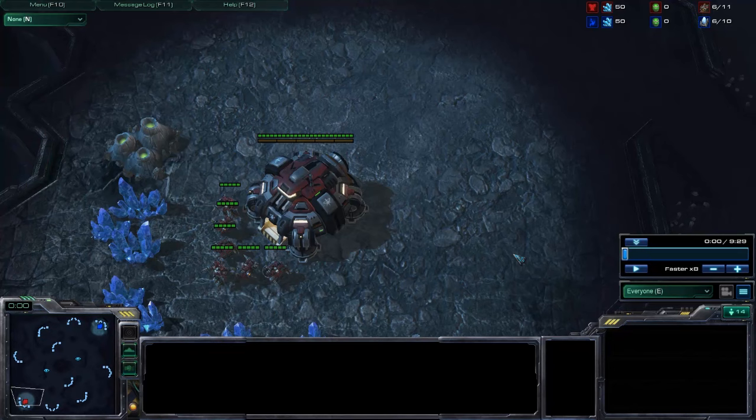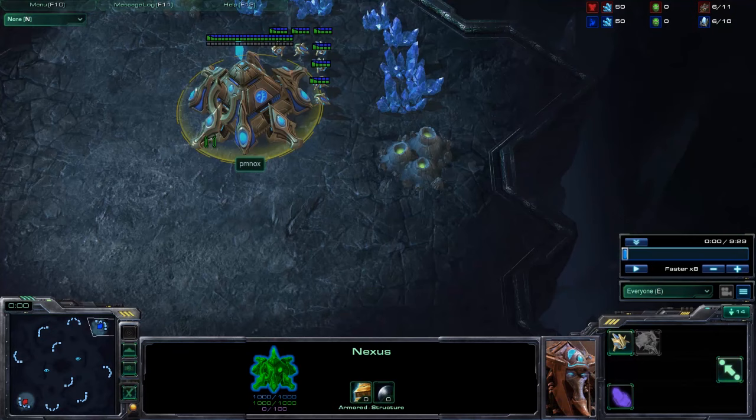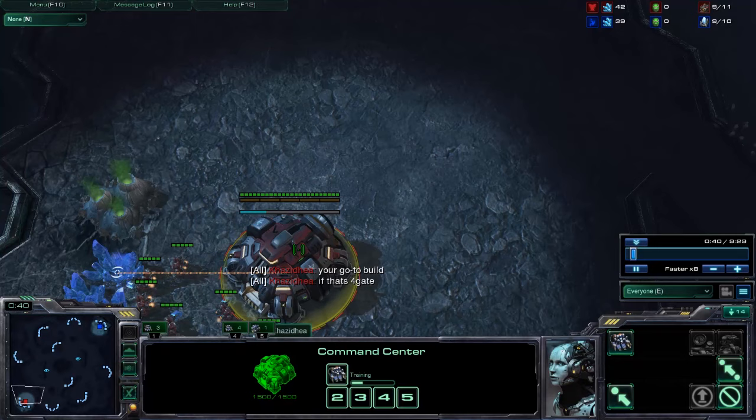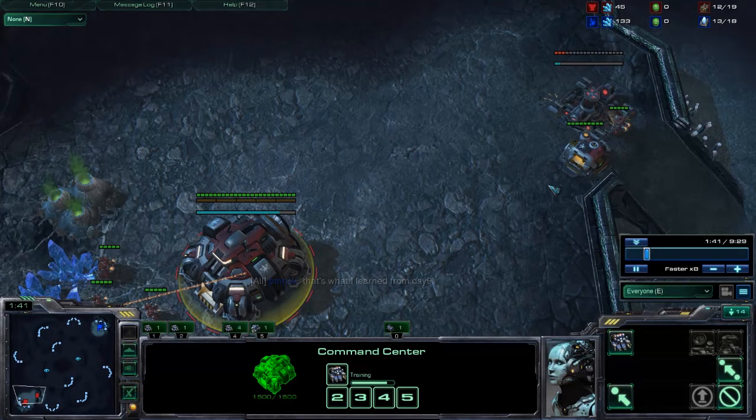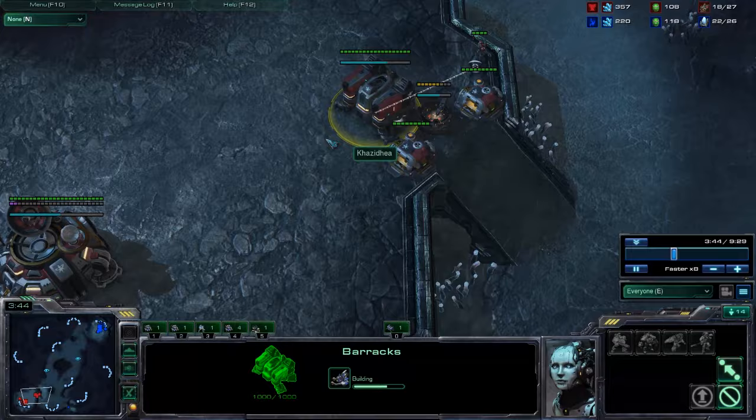I'm playing against Seal of Flare PM Knots, and I'm doing my three-racks build while he's doing his four-gate. We chatted a little — his four-gate is his go-to build, he always does it. That's fine with me. If I was Protoss, I'd be doing four-gates in lower leagues as well. I'm doing 10 depot, 12 racks, 13 gas, and so on.